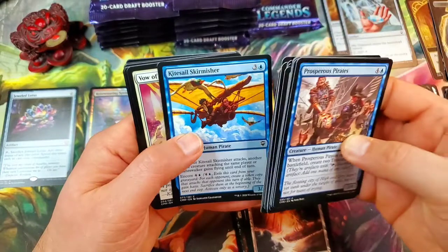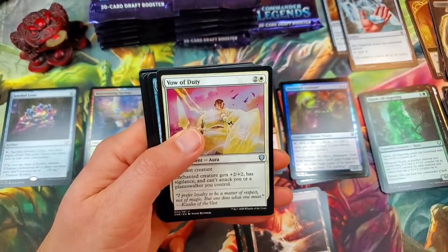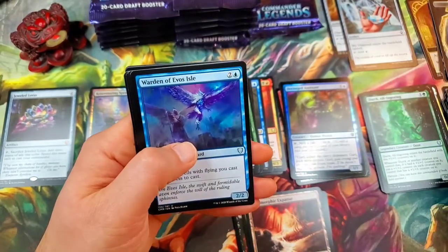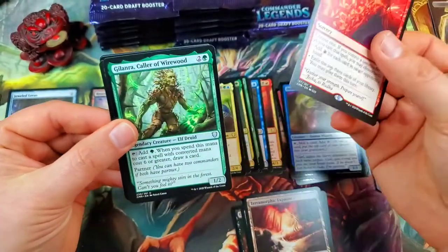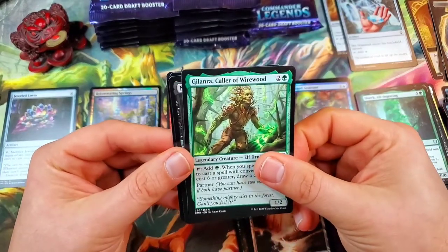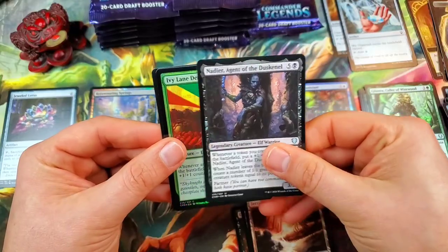Lots of pirates in this pack. Vow of Duty for the uncommon. Meteor Golem. Warden of Evos Isle. Jeska's Will — that's a great rare too, we're getting all the good rares. Obviously we got the number one mythic in the set: Galanth, Collar of Wirewood.